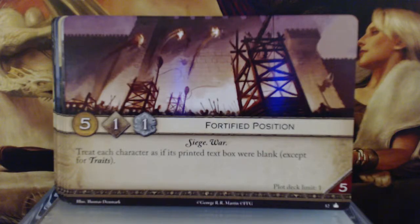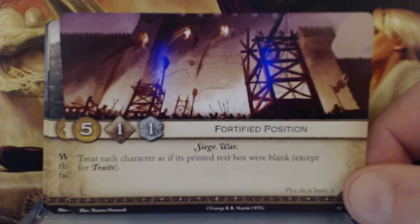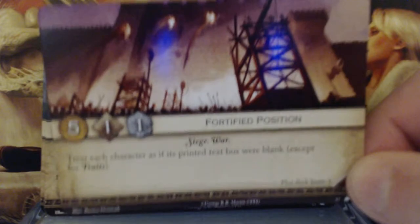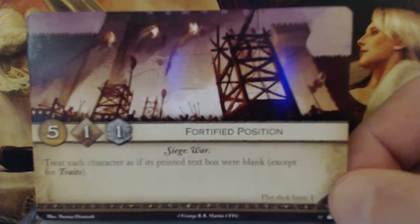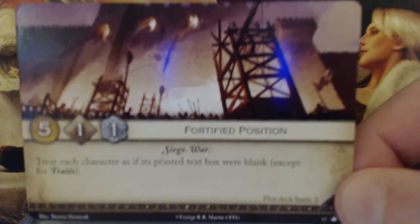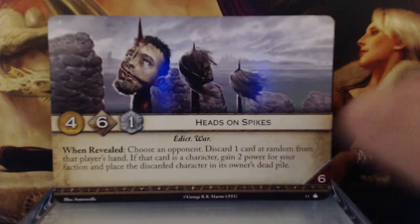I don't see using this in every kind of deck. There are certain houses that seem to really rely on having abilities in their printed text box, like the Night's Watch. I think it could have its usefulness, but it depends on the deck. I can see using it against certain houses, but my preference is choosing cards that help strengthen my deck rather than weaken others. Doesn't make it a bad card — just means it's maybe not one I might use very often.